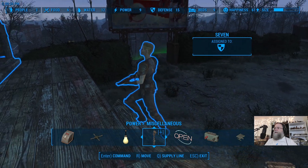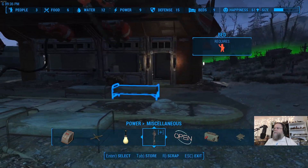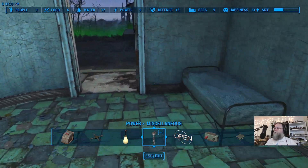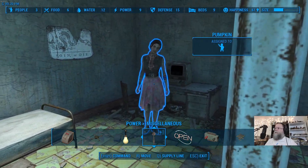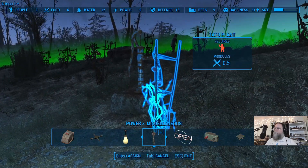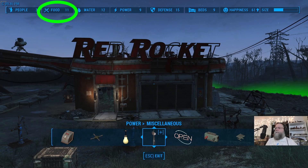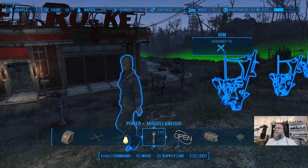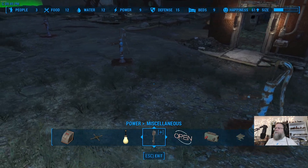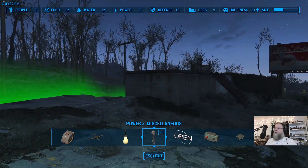So food production should have just dropped down to six, because Seven is no longer farming. But then we can put Pumpkin on to farming. That should get food production back up to twelve. Thank you for your service, Kim. Thank you for your service, Pumpkin. And now we have our first protective wall with Seven on guard duty.